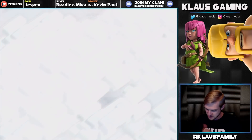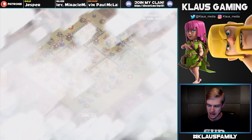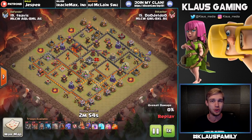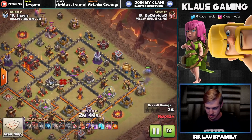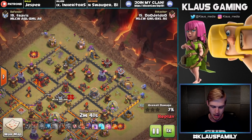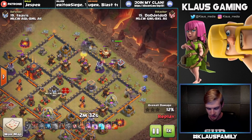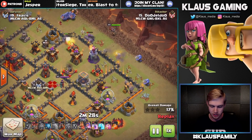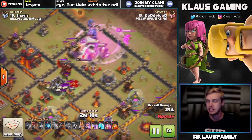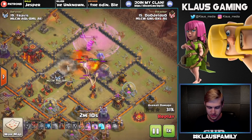Now let's check out some TH10v10 action. Number 15 Doodle Doo against Travis - Doodle Doo is going to hit this base with a GoBoLaLo: golems, bowlers, lava hounds, and balloons. I love how he uses the boulder bounce here, grabbing some free percentage and taking out some defenses - look at that mortar going down by the boulder bounce. The funnel is established, the dark elixir drill at the far right corner is the last real distractor. He's got king, queen, and bowlers down as the setup - the ground kill squad - to pull and kill the clan castle, kill the queen, and take out key buildings like an air defense or inferno.